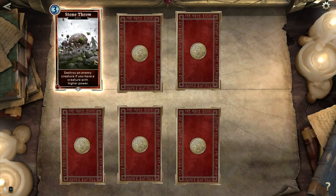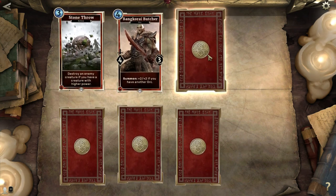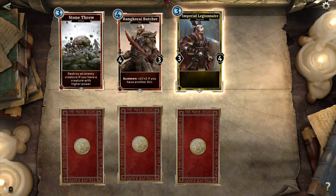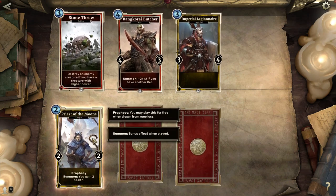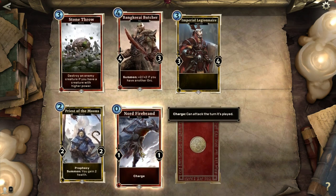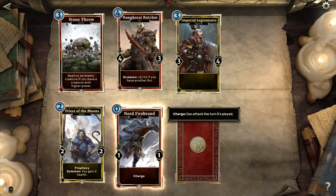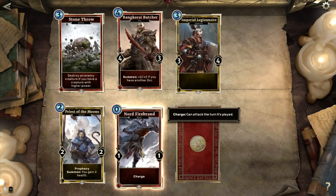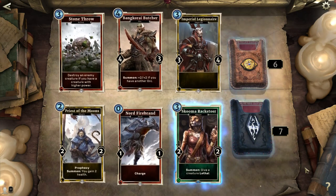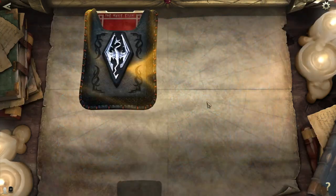Core pack. Stone Throw: destroy an enemy creature if you have a creature with higher power — pretty nice. Bankrai Butcher: summon plus two, plus two if you have another Orc. I've tried to build an Orc deck but it's harder than it seems; a lot of Orcs have a really high cost. Imperial Legionnaire — really nice for a 3 cost card: 3 attack, 4 defense. Priest of the Moons: Prophecy card, when you summon it you gain 2 health, only costs 2 for 2-2. Nord Firebrand with charge, kinda boring — 1-1. Skooma Racketeer: give a creature lethal. I have plenty of these already, but I can build more Agility decks.